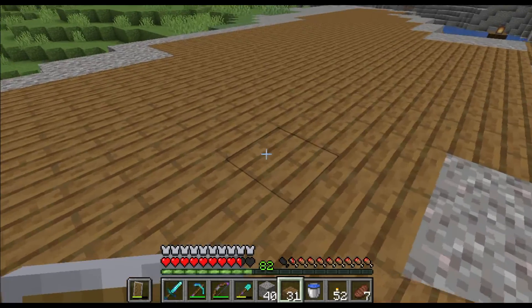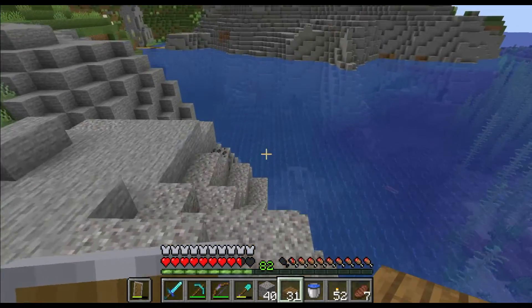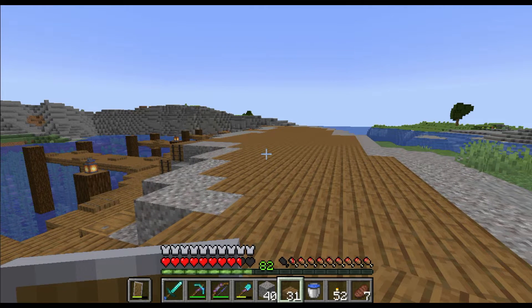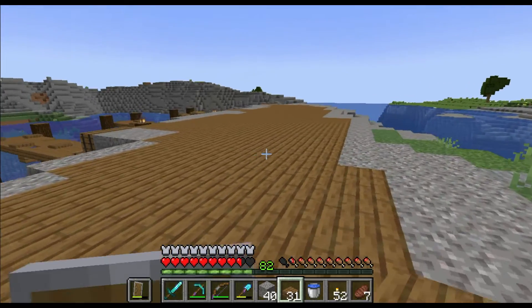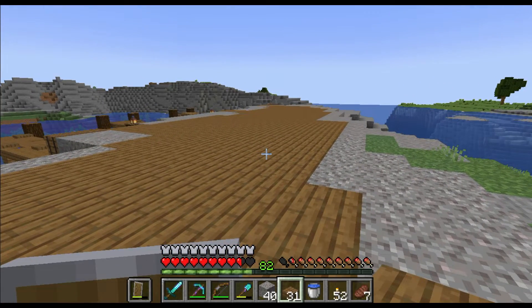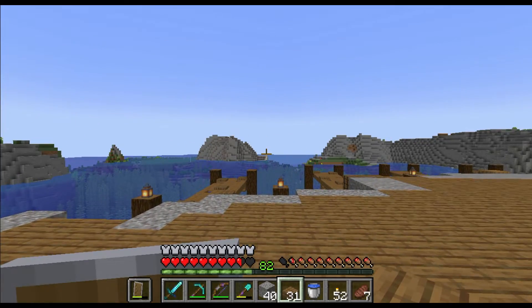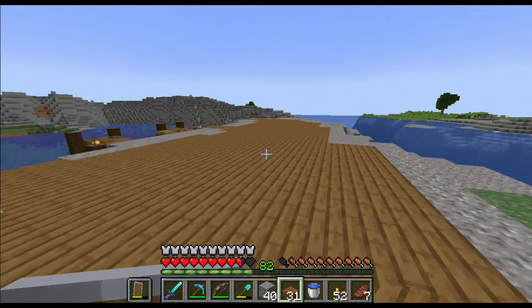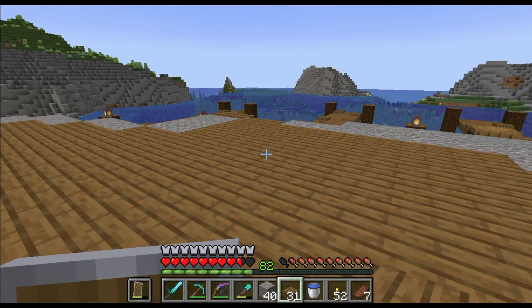Since then, I've been a little busy trying to build up the dock some more to get things prepared for the villagers that are coming. So that's what we're going to do in today's episode — we're going to work on building up this dock. I'm thinking of making it sort of like a market. We're also going to build some ships out in the ocean that are heading this way. And if all goes according to plan, I hope that this is going to turn out really well.